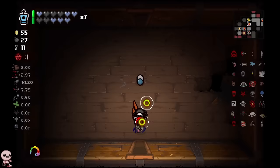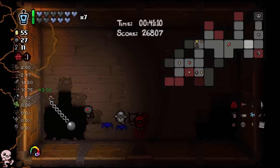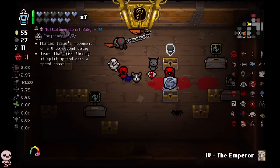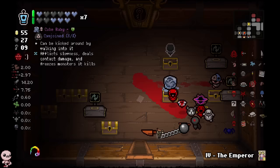I believe that should be our last restock machine — we spawned four total. So let's open everything else we got. When I take an item, everything else re-rolls, so I have to be sure.